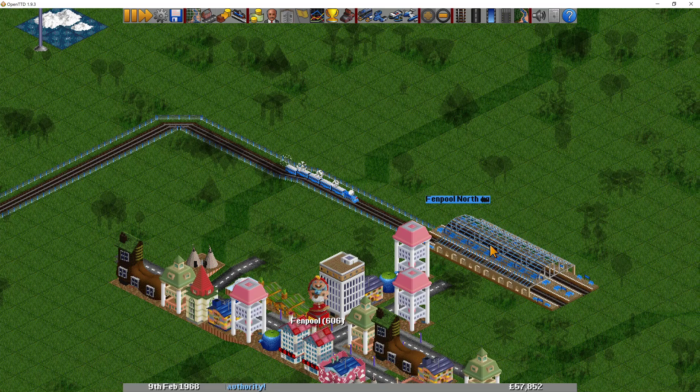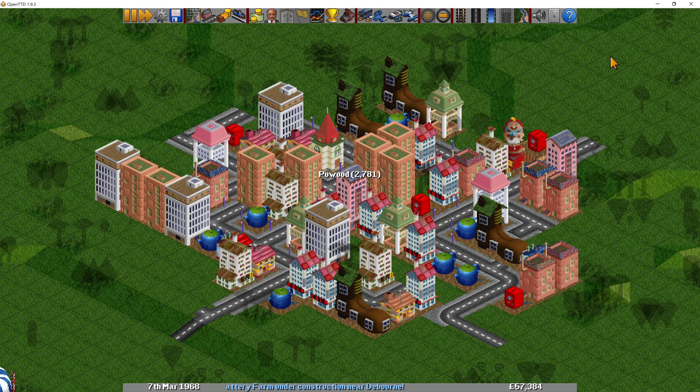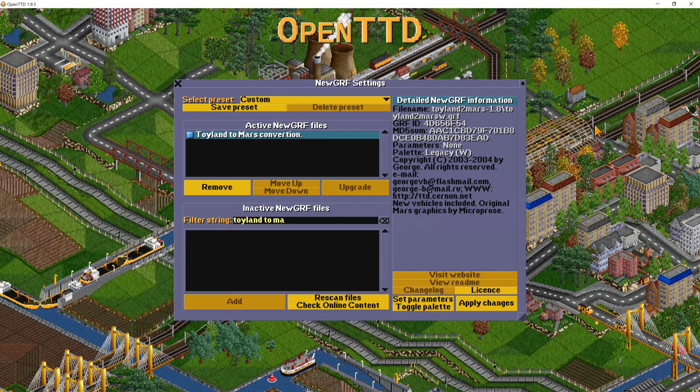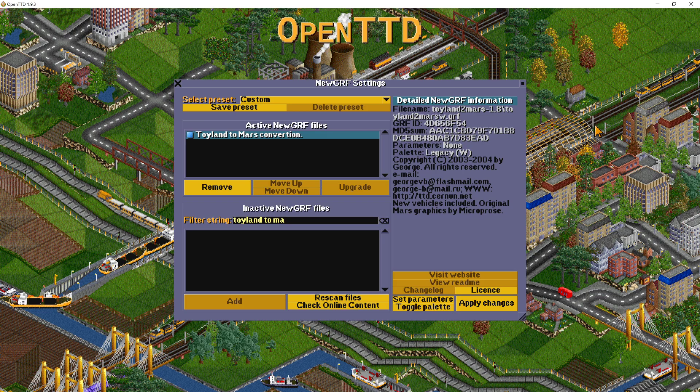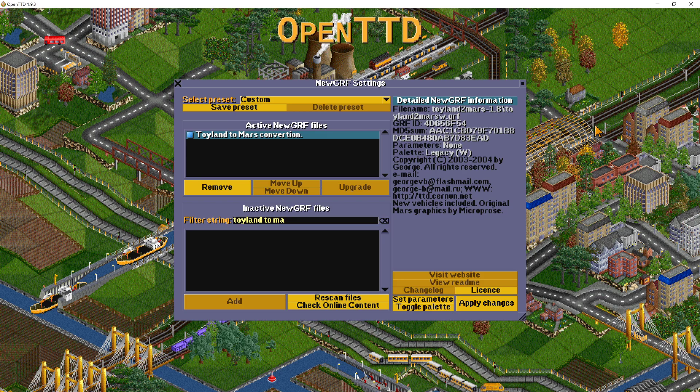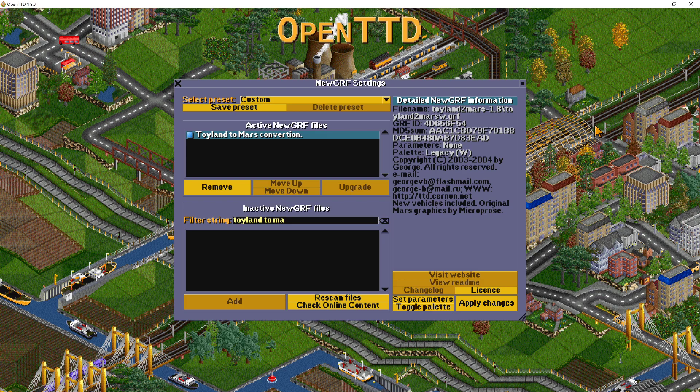If you still find this too garish and don't like it, there's still another fantastic option available. That other option is the Toyland to Mars conversion. You can see it here selected as a new GRF. This was originally part of the original Transport Tycoon game as a kind of optional tile set. Here you can see the GRF with all that wrapped up, and details about finding out more are on the right-hand side. So if we select that as an active one and apply the changes, let's go take a look.